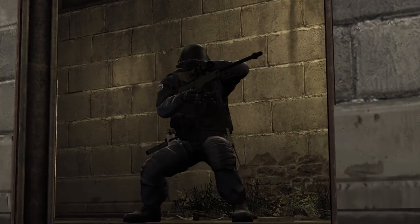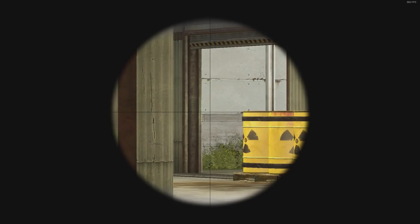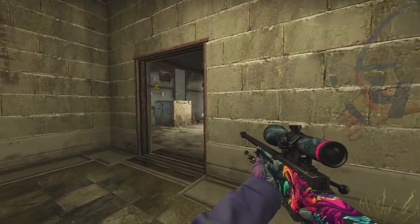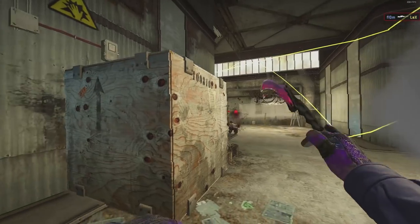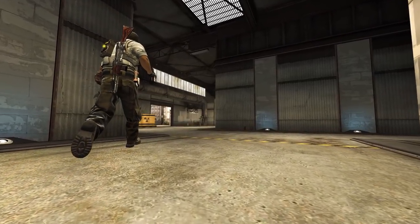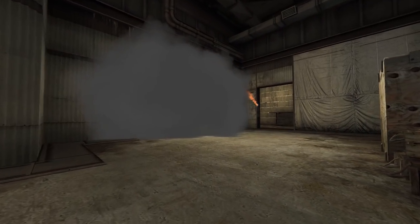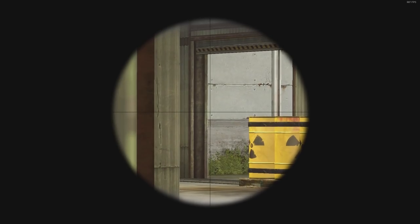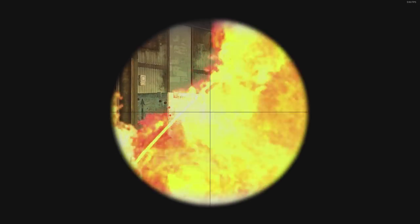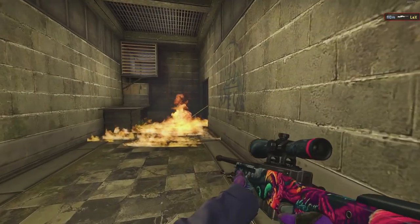At a higher level, the opponent will probably know how to deal with this angle. What may happen is they smoke in front of B main and molly checkers. If you see the smoke, you can sometimes push past the molotov and come into B and kill the enemy as he pushes forward. This is a very risky play and may lead to your death, but it's something I'm comfortable with and it fits my play style. Another thing you can do is play behind the molotov and try to pick them as they come up, then back off.